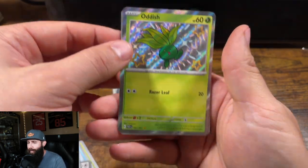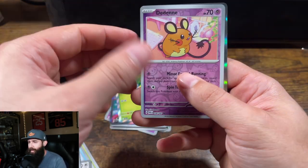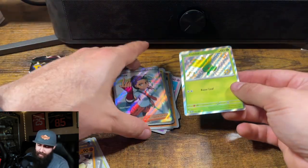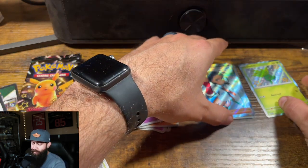Ooh! Shiny Oddish — nice. Okay. That is into a Mega Mortar. So we will keep our hits if I can be gentle with them.